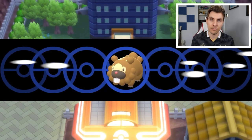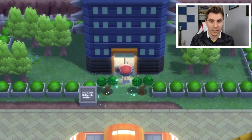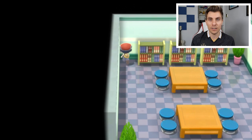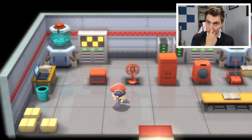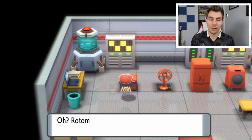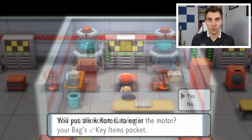There will be trees in front of this building that you're going to have to cut down, but once you have access to Cut you can get through. Once you're inside, you want to head to the top-left corner of this floor. You want to head over to where we are now, and you literally just click A on this wall — the Secret Key will work. It will open up a hidden room to the back of this room. Go inside, and once you do, you can see all of the different appliances that you'll be able to use and put Rotom into.